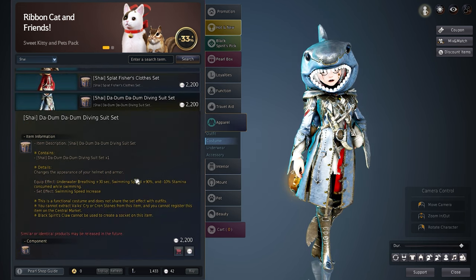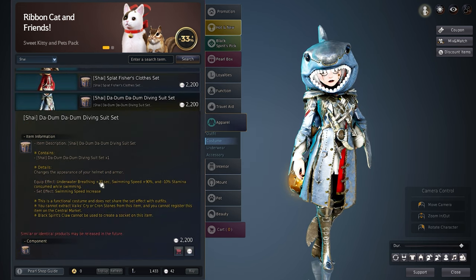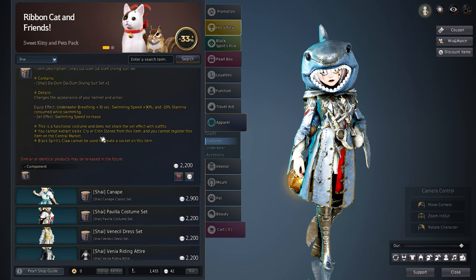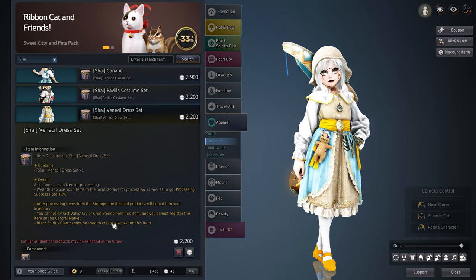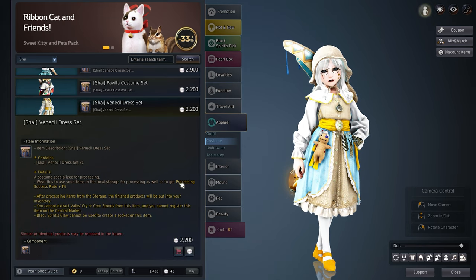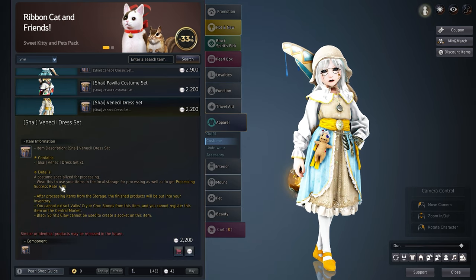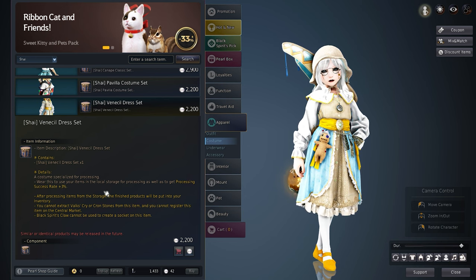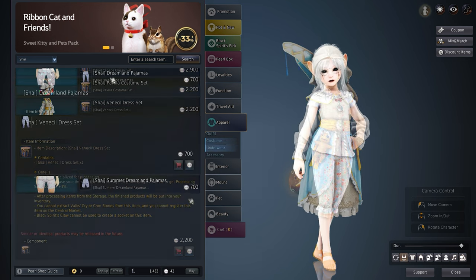Costumes are more life-skilling focused. If you want to get the most out of life-skilling, buying the Da-Dum-Da-Dum diving suit will increase swim speed and underwater breathing by plus 30%. The Venosil set allows you to process from the warehouse without needing to hold the actual item, and also increases the processing chance. A couple of other costumes are good and will help with life-skilling, but are not a necessity.